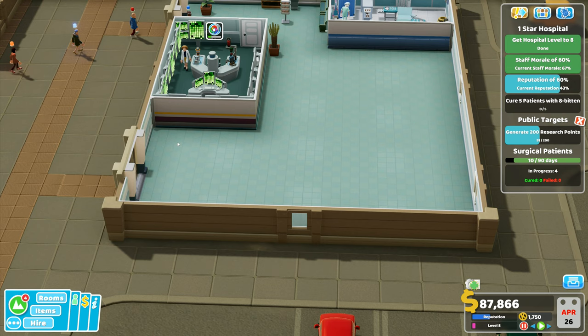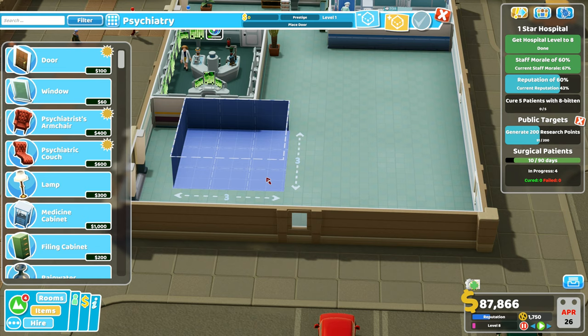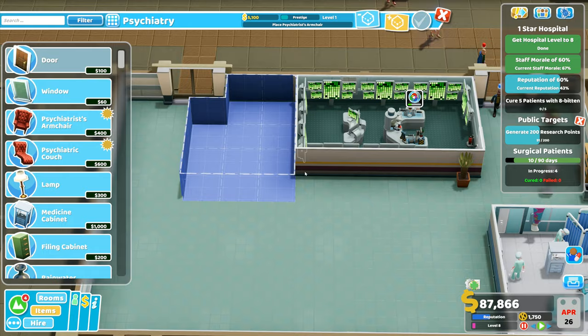Can I squeeze psychiatry in here? These are the cheap rooms so we want to use some of these cheaper rooms to aid us with some of the better stuff later on. It looks a bit weird having it stuck out there, so I'll put the door to that office over there and add an extra bit, making the psychiatry office actually bigger than I'd normally go for.